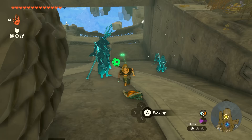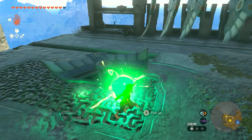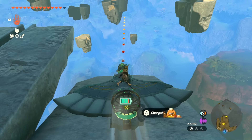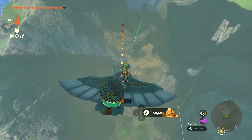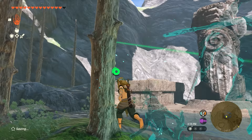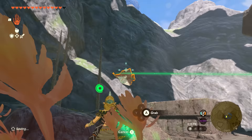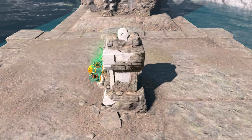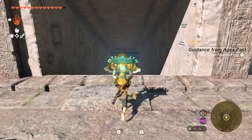After the cutscene, pick up the mask from the table and carry it down to the ledge. Attach it to the front of a glider, grab a fan, attach it to the back, and launch yourself off the ledge. Follow the green laser — that's where you need to take the mask. Fly it down to the ground; you'll likely crash, but that's fine. Separate the mask from the glider, bring the mask to where the laser is coming from, and sit it on top.